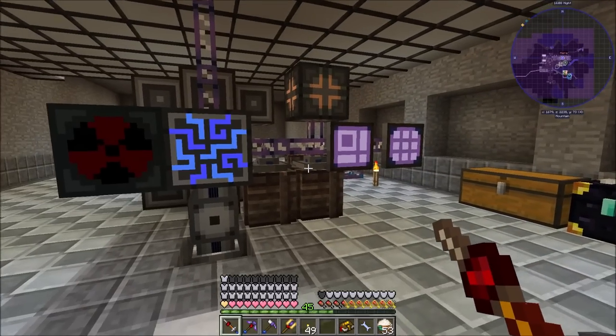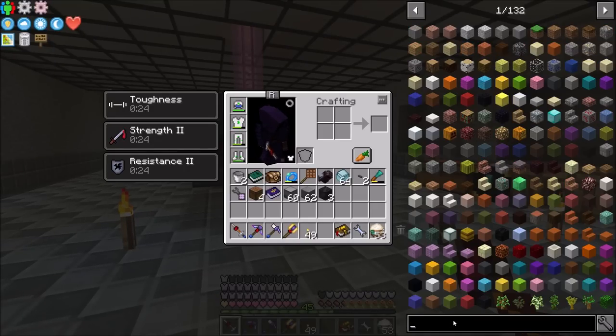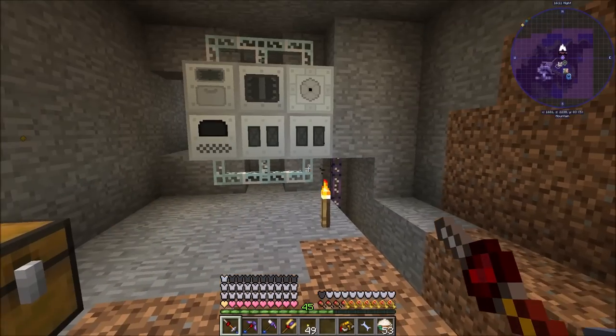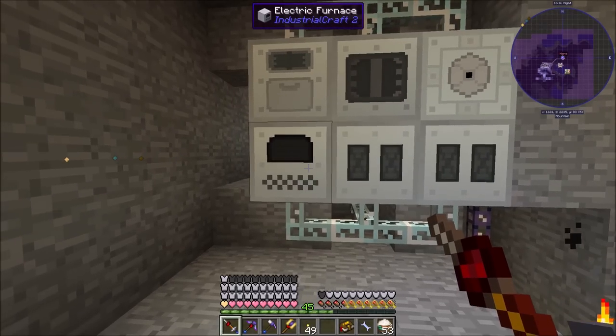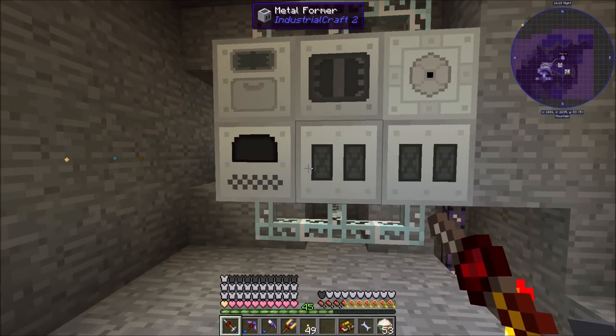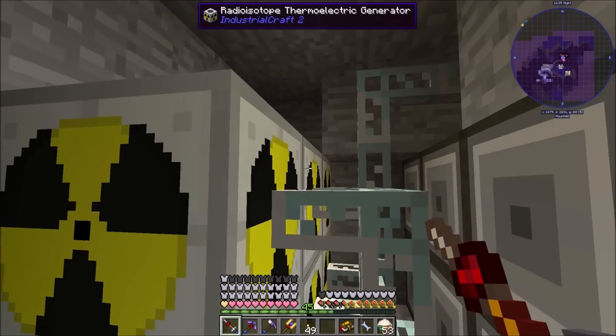Today we're going to be working towards our universal cables. I mentioned before there are three major benefits for the rest of the pack that stem from starting with IC2. One of them is UU matter, which we've already got going. The other two things we're doing today: the first being super fast machines, and the third being really awesome power generation.